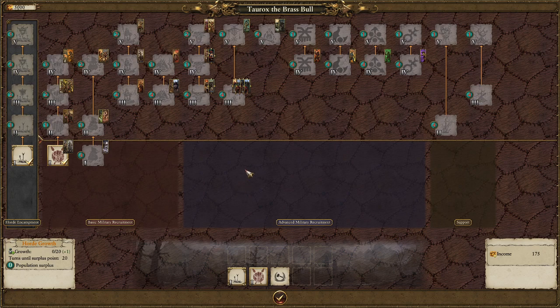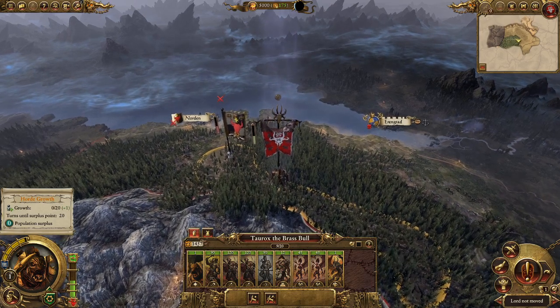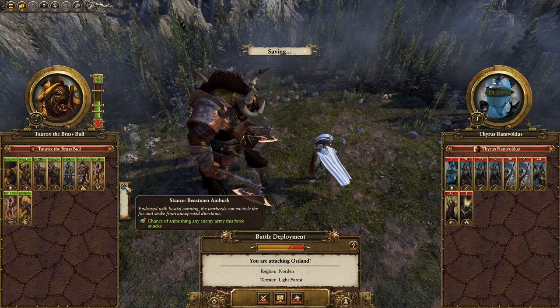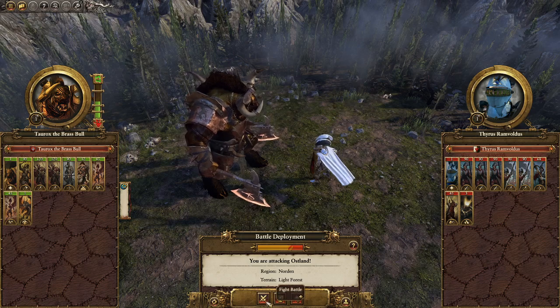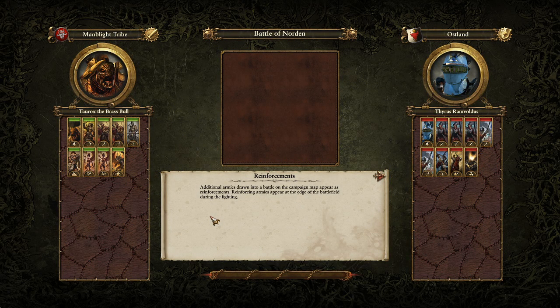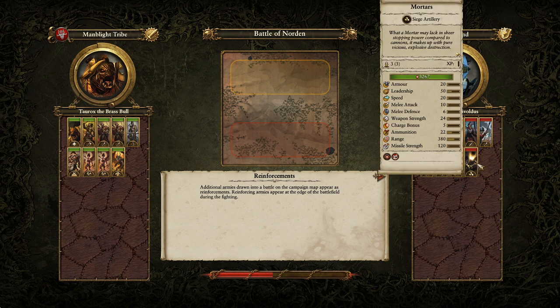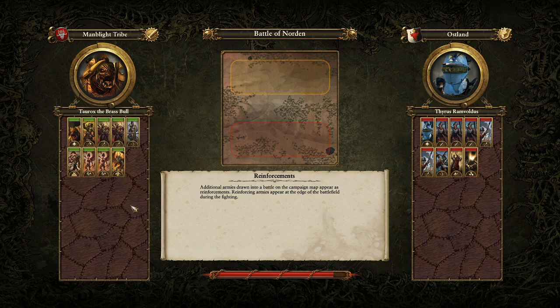I can't remember exactly which mod the desecrated altar changes are from, but anyway let's go do this battle. We didn't get an ambush but oh well — this is a pretty simple battle. We'll flank around and get their pistoleers and mortars with our harpies and manticore, run down the center with our gores, minotaurs, and Taurox, and also flank with our ungors.